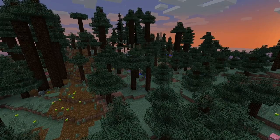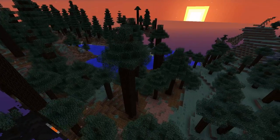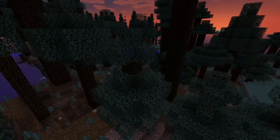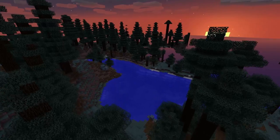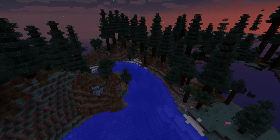A fairly major biome change is the new Mega Taiga biome, which features enormous 2x2 spruce trees, similar in height to jungle trees. These biomes also host two new dirt variants: one called Podzol with a gold-brown top layer, and grassless dirt, which can also be spawned in using the give command.